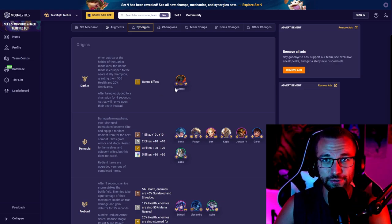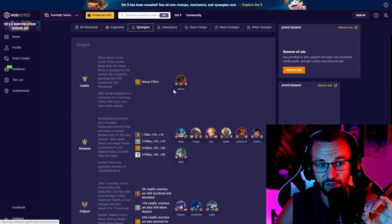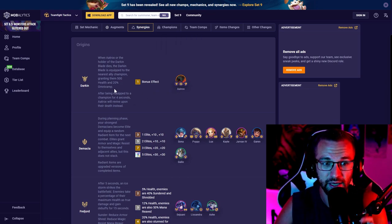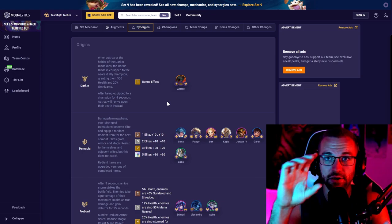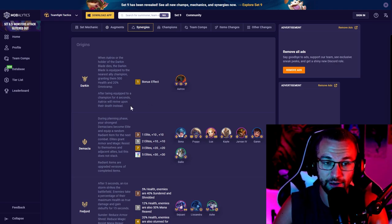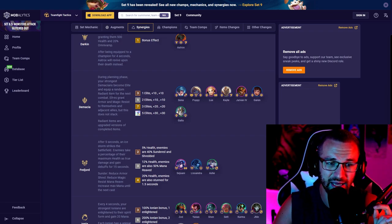Here's what Darkin actually does: you want to put Aatrox next to your frontline carry or tankiest unit and have him die early in the fight. Even if you're carrying him, position him to take damage early because he'll deal a lot of damage and then revive. Alternatively, put him next to a carry like Yasuo — Aatrox dies, the blade goes to Yasuo, Yasuo does work, then Yasuo dies, and Aatrox comes back to finish the fight. If the holder doesn't survive for four seconds, they just get the buff but no one gets revived.